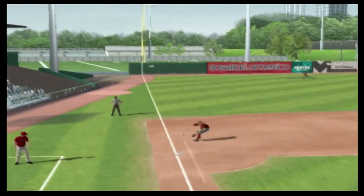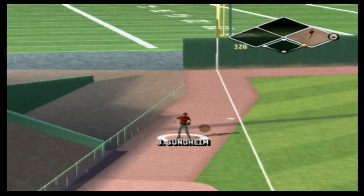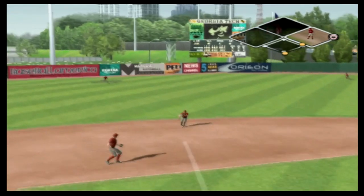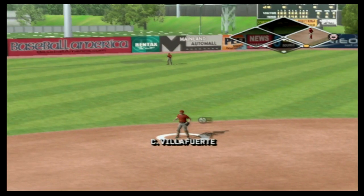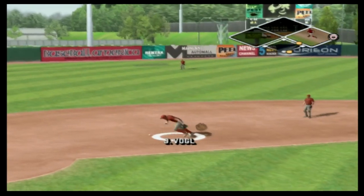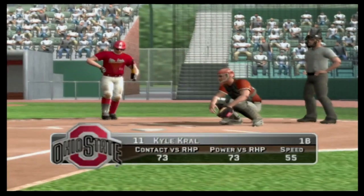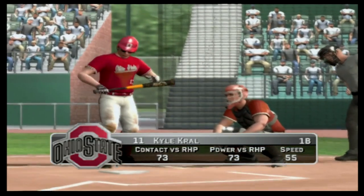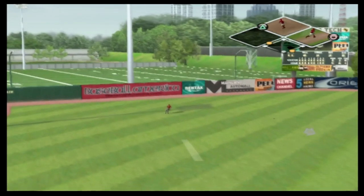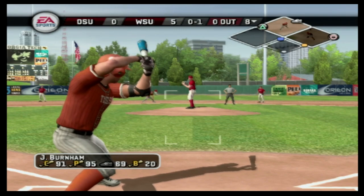Let's see if Ohio State can get anything at the plate. They start the eighth with a hit down the left field line — a leadoff single. Snelling comes up but hits a line out caught by Villafuerte at shortstop. A ground ball to third — Vogel can't handle it but throws to first and barely gets the runner. At least we have two outs. The next batter flies out to left field and now we move on to the bottom of the eighth.